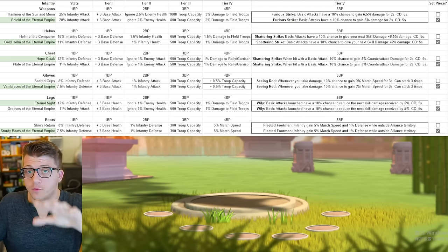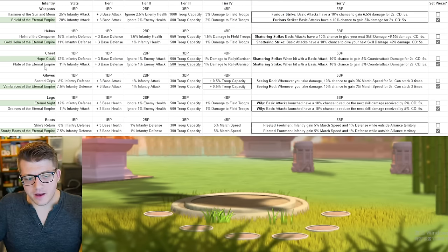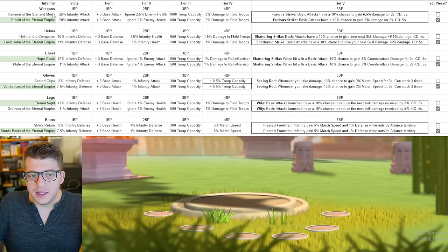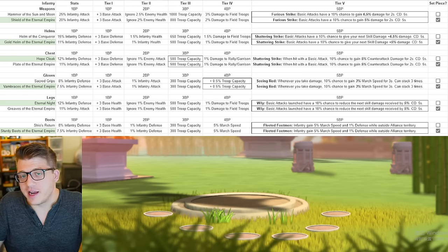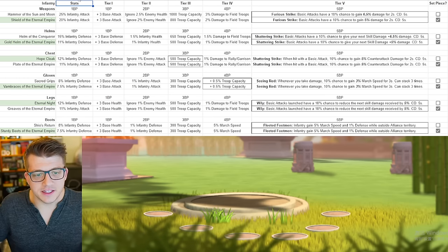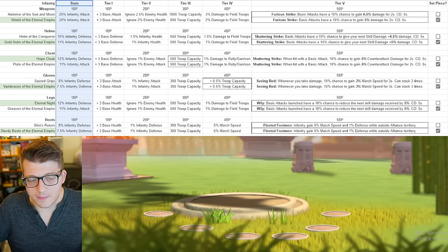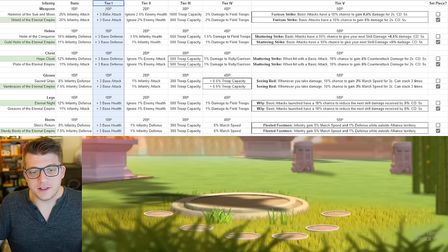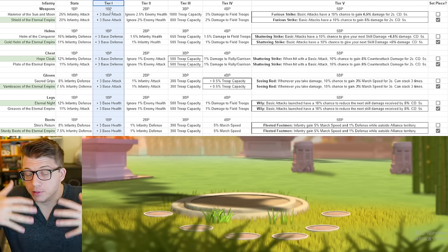Now let's look at the iconic upgrade progression for infantry. In green are what I consider best in slot for open field fighting. If you're a rally or garrison leader or a mega whale, you can go for the Hammer of Sun and Moon and Helm of the Conqueror — those perform better but you'll have less march speed. I'm making this mainly for the majority of people who would rather have the march speed. You can see here the base stats just from crafting without a special talent, the blueprint costs per tier, and the total cost as you progress.